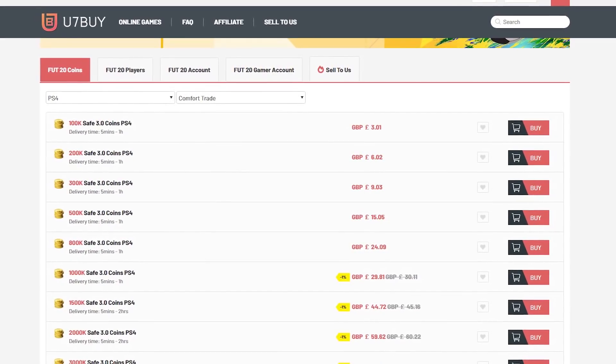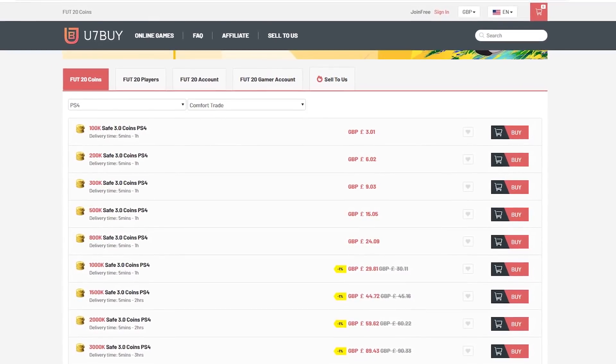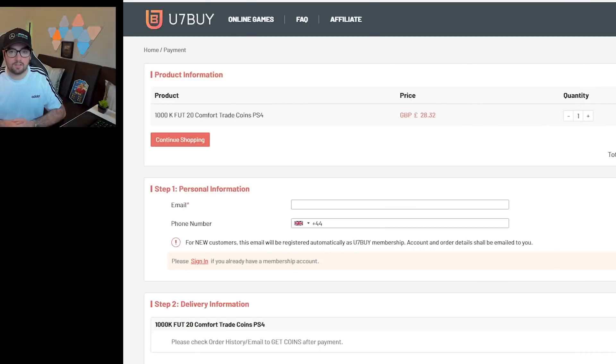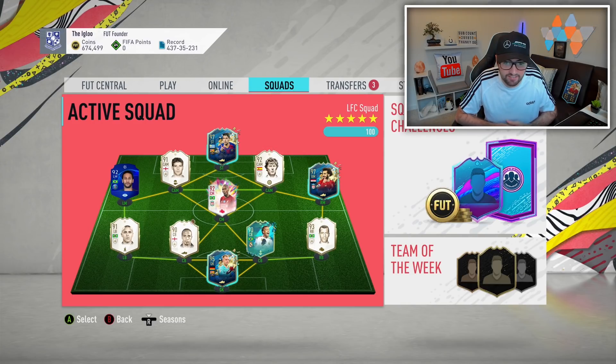They have incredible deals on their site on both Xbox, PlayStation and PC, and of course when you do use my code at the checkout not only does it get you 5% off but it also lets them know that I sent you across. Link in the description. If you guys enjoy, make sure to smash the like button — target of around 500 likes — and do subscribe if you are new.